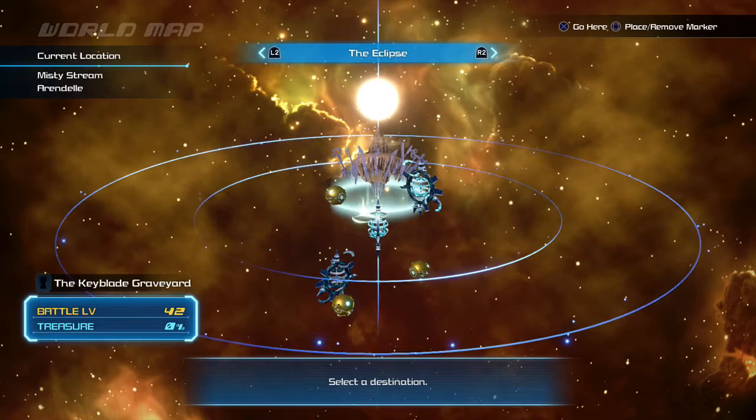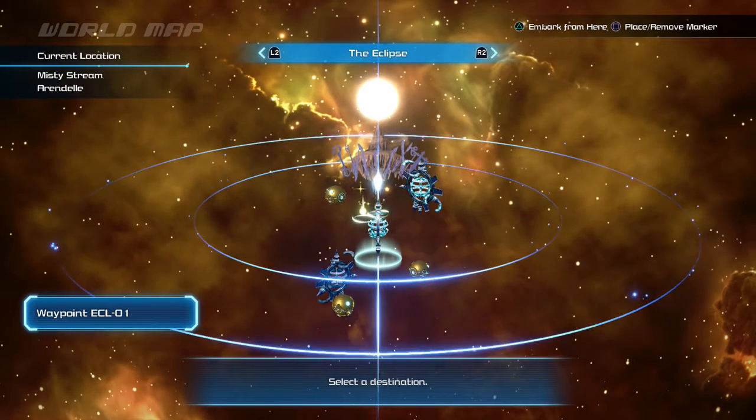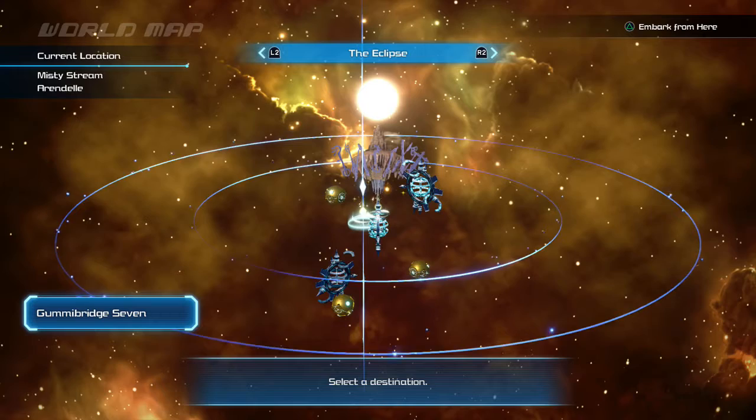I was just sticking around, flying around. For some reason you start in this enclosed area, and when you finally fly out, you fight the boss from here.